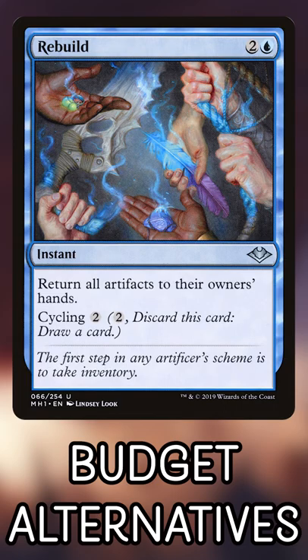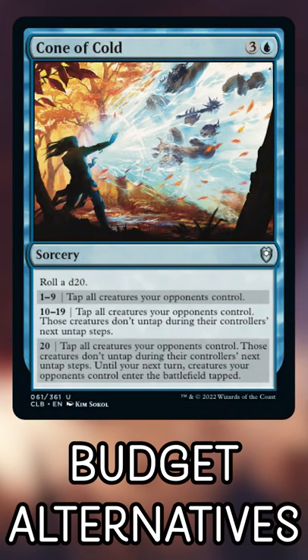Bonus recommendations! Rebuild is a low-risk way to hose artifact strategies, and Cone of Cold is a bulkier card you probably have lying around that won't remove anything, but does clear the way for attackers.